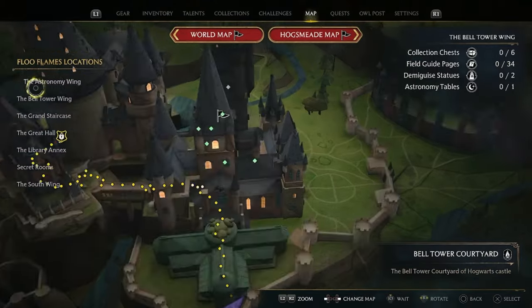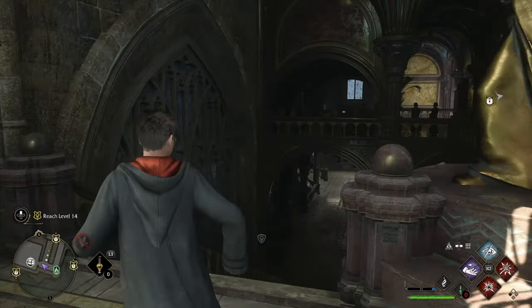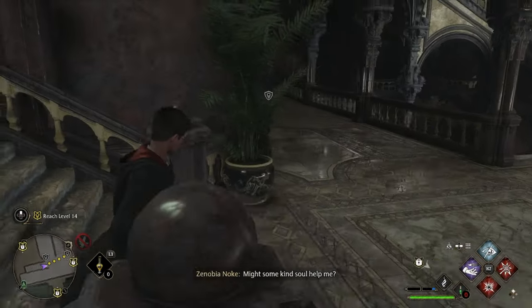For our sixth chest, head to the astronomy wing, then to the defense against dark arts classroom. From here, go down the steps and at the bottom on the left you will find that chest.